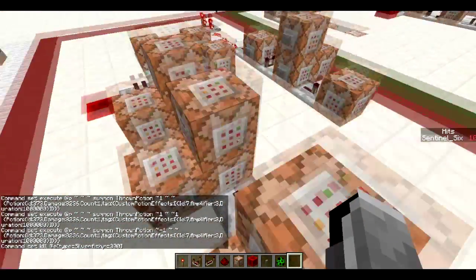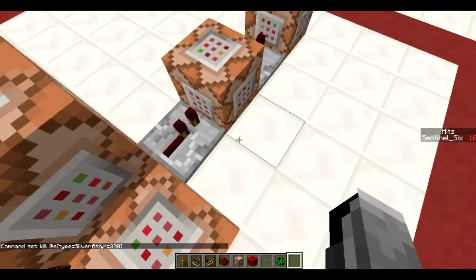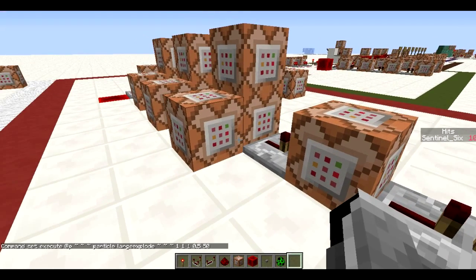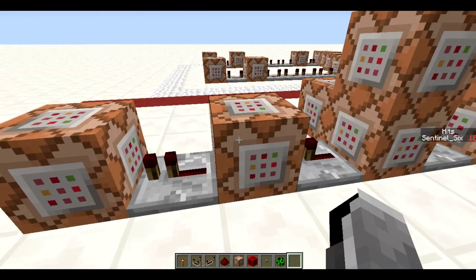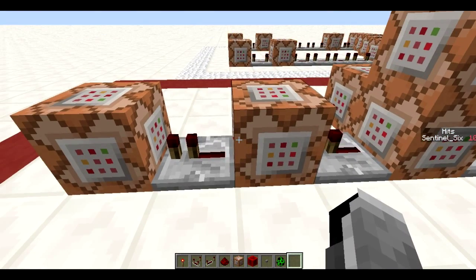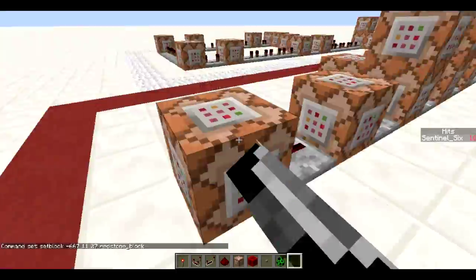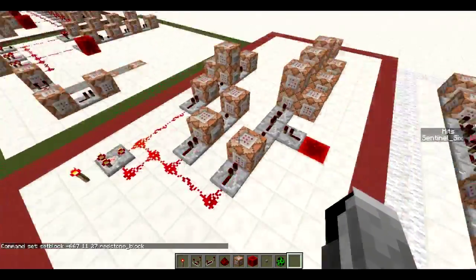There are eight of those command blocks, and then this one just kills the silverfish so that when you do it again there won't be several silverfish messing with the detection commands. Then here it does a large explode particle which happens just about when you hit the ground — not exactly, but close. You could make it more precise by waiting a little longer before killing the silverfish and testing if you're at alpha. Then this sets a block back to redstone so the system is ready to be used again.